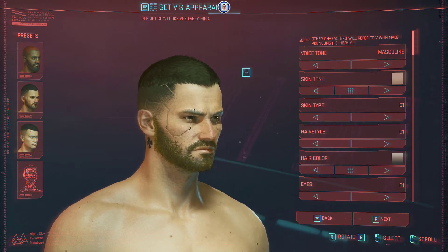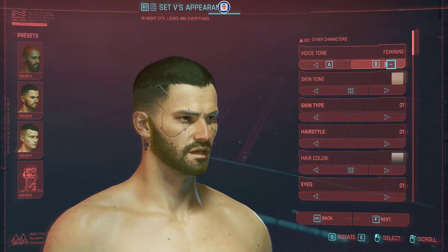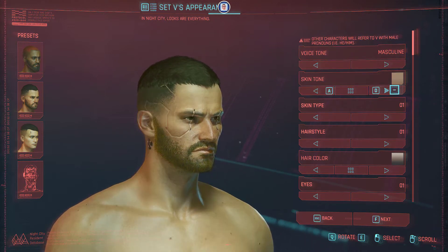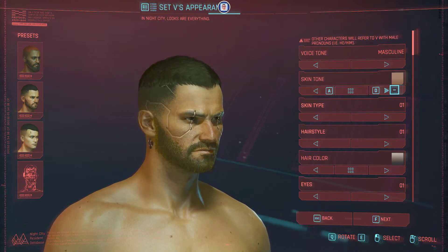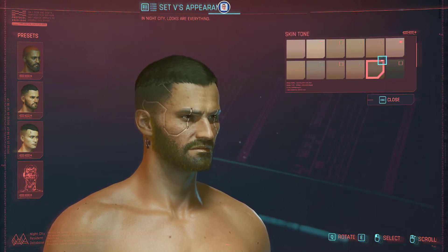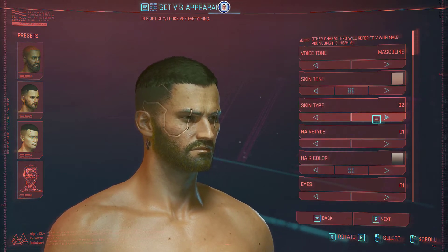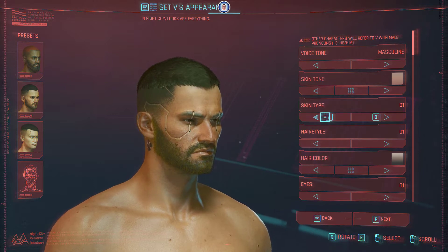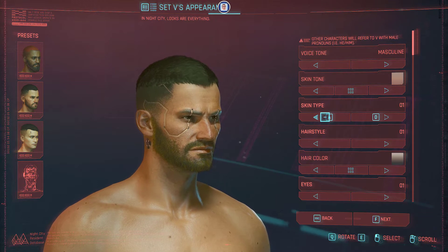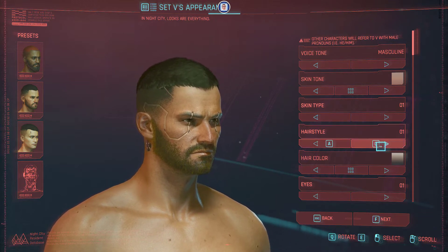Here we are in the character configuration menu. Let's look at the options. Skin tone: cycling through those is a little bit tedious, but if you click in the middle you have all the skin tones available to select. Skin type is more subtle but sometimes the difference is drastic, and you have a number to refer to. The hairstyle selection will be obvious.